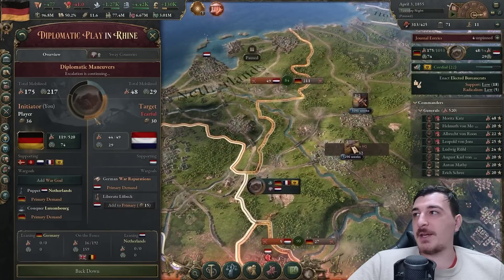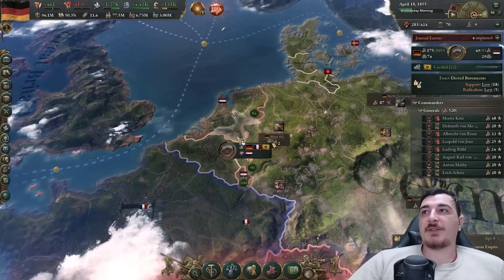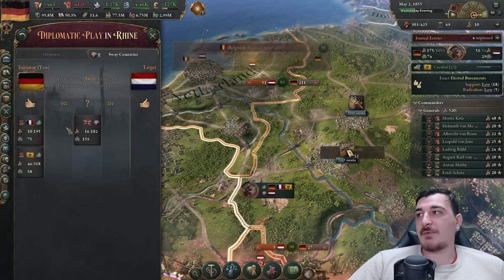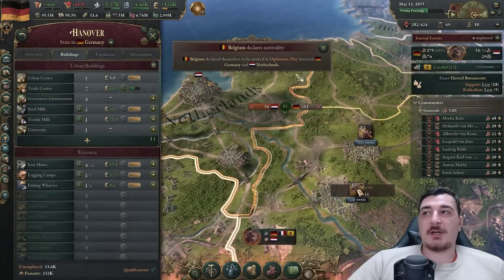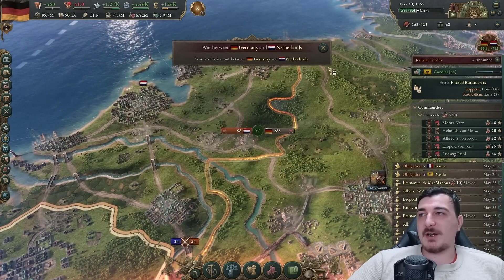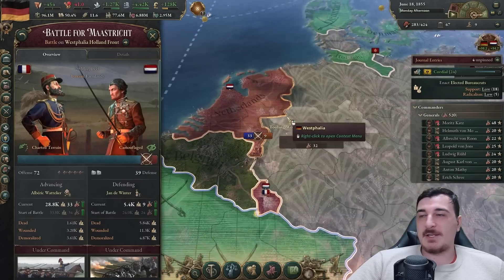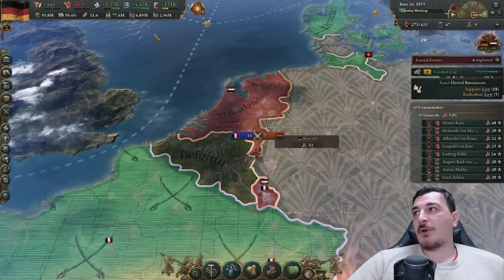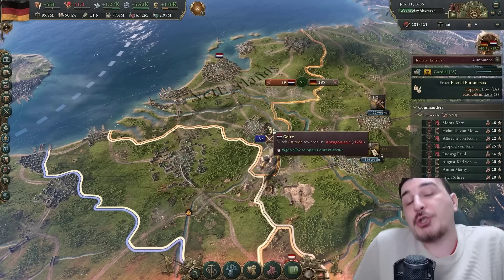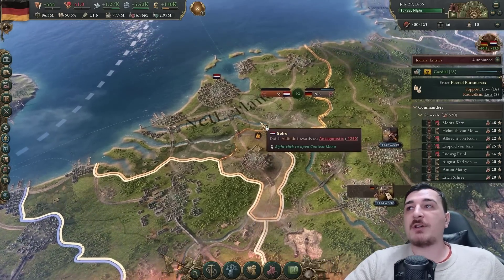We're going to do a cheeky war against the Dutch - I'm trying to make the Netherlands my puppet and conquer Luxembourg in the same war. I called in France and Russia. Belgium declared neutrality - that's what they do best. The Netherlands actually wants to fight the war because they're not wussies, and our French are fighting for us. If your history teacher asks when the French and Prussians fought together, that would be the war against Dutch aggression.